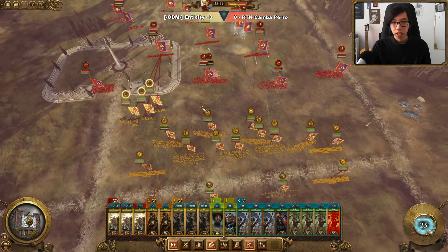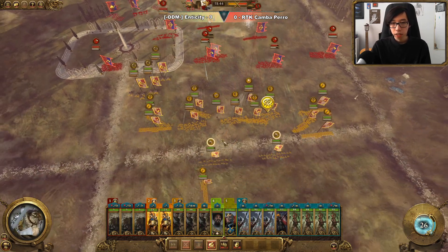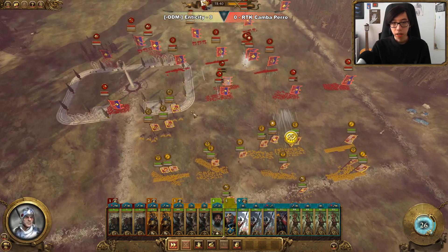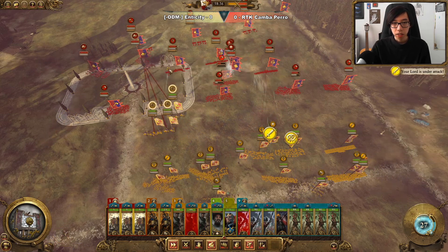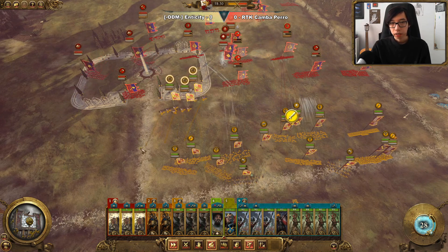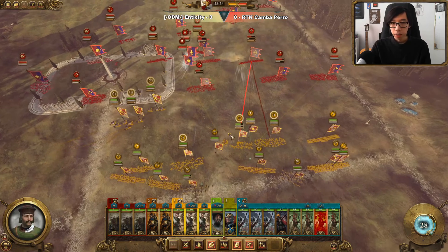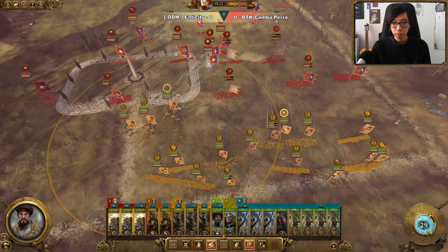We'll be keeping an eye on that and we'll pull back the flagellants to make sure that they don't die to these peasant archers. Just pulling them into safety and now bringing our demogriffs into position to stop all this cavalry. Now the war wagons want to be finding some good targets — we'll be hitting the questing knights with them and then kiting back to safety if they do get chased. It's buying a lot of time for our huntsmen.